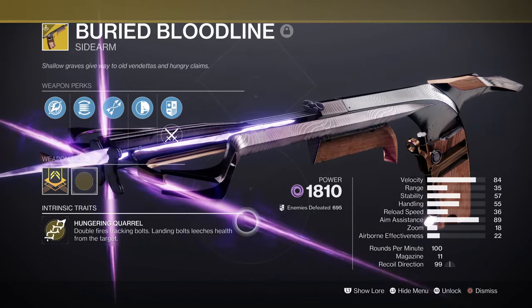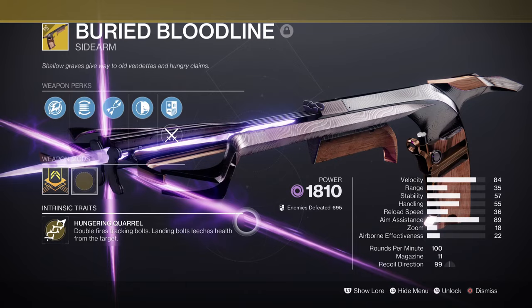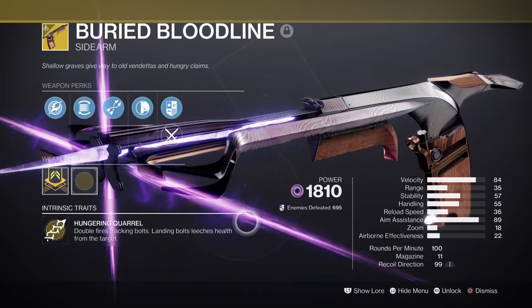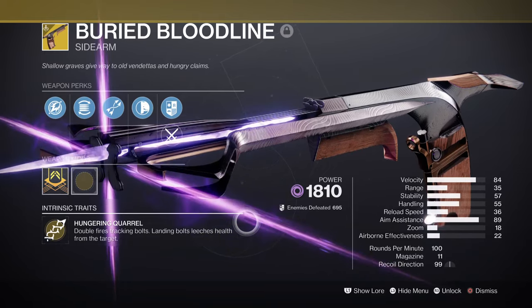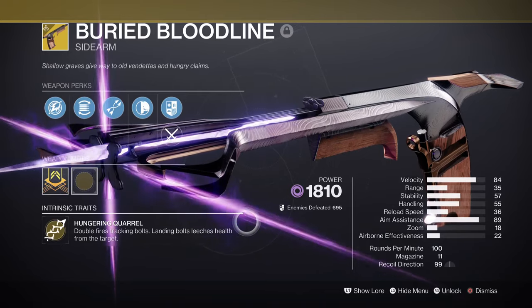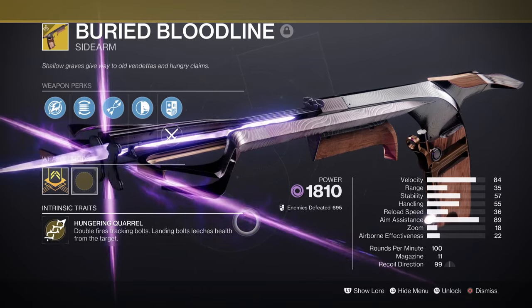Then we have Buried Bloodline, which can only be gotten from Warlord's Ruin Dungeon — a simple yet powerful exotic that is capable of making an everlasting impact in endgame without any extra support needed. With its ability to grant Devour and grenade regen upon activation, this is a must-have for builds that need Devour on demand across different subclasses. I feel this weapon is slept on by the community because it's a sidearm, but don't let that fool you — it hits as hard as a hand cannon when used properly.